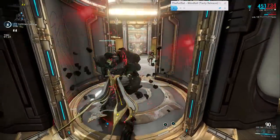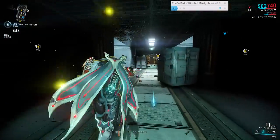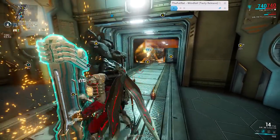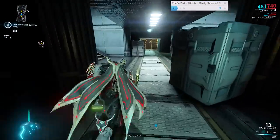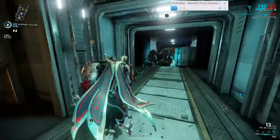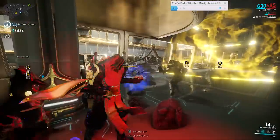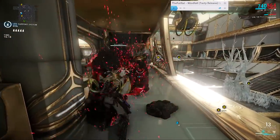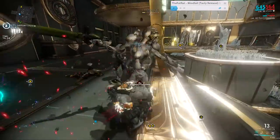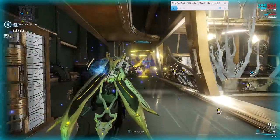His second ability is Tectonics, where Atlas builds a wall in front of him as a small barrier. Recasting Tectonics sends the wall rolling towards enemies — it rolls over them and eventually deals radial damage when it explodes. It does a decent amount of damage, though I've seen it roll clean through enemies and only take their health to half. It's really nice for hiding behind and creating effective choke points, and it has a health bar that declines as it takes damage. I just wish ranged mods made the wall bigger so it would be more useful to hide behind.